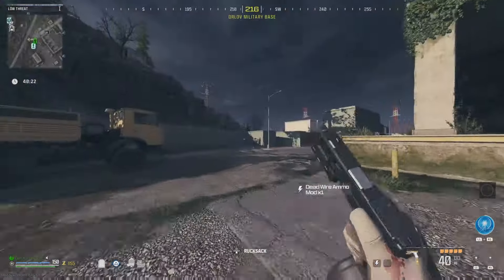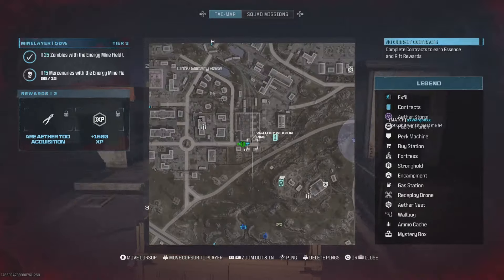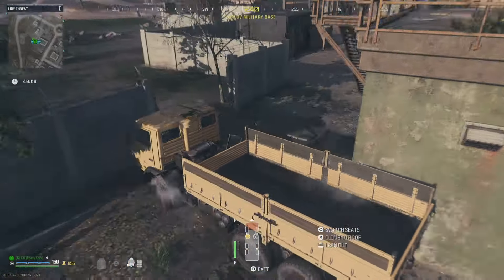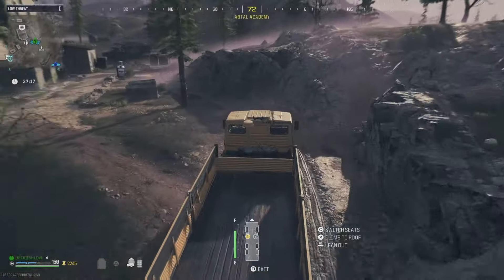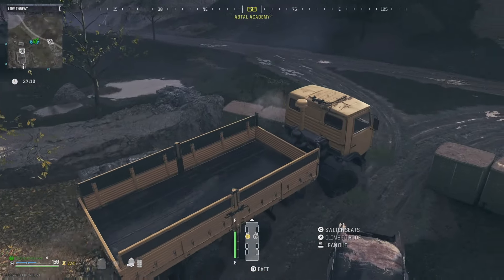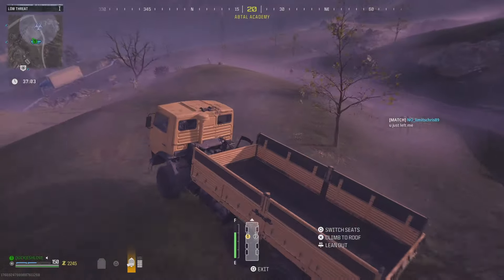As you can see, the stormcaller chased me all the way and it just died instantly. I had to do nothing — I didn't shoot it, I didn't use any wonder weapon. It just instantly died because it was pulled out of the storm, and I guess that instantly kills it. Honestly, this method is the best so far because you're getting better loot than what you usually get on tier one and tier two contracts.